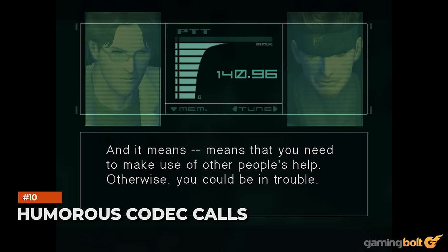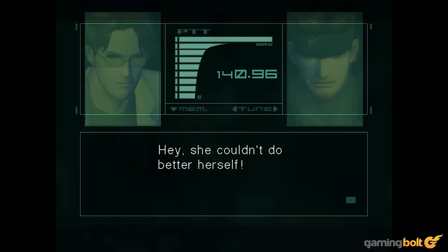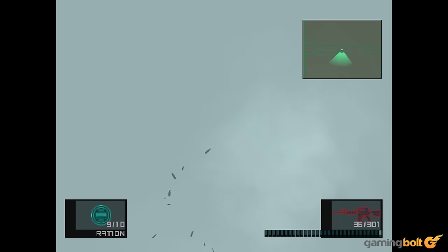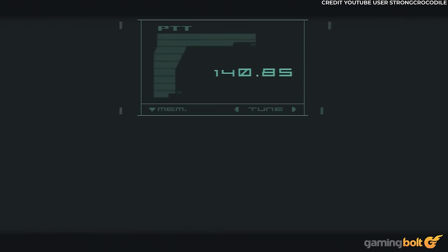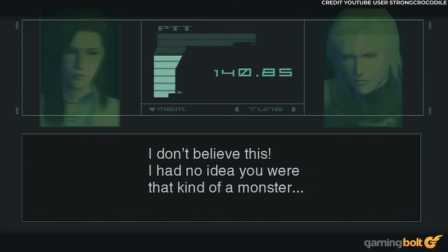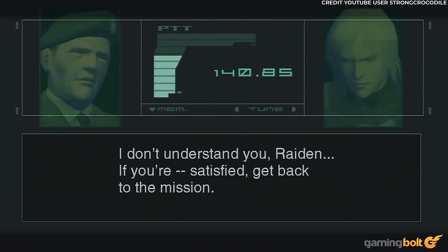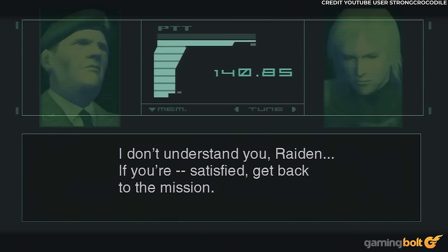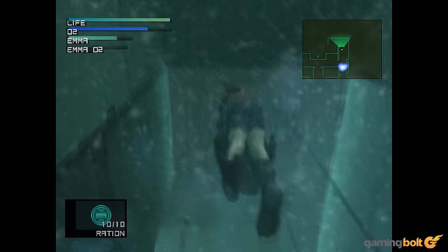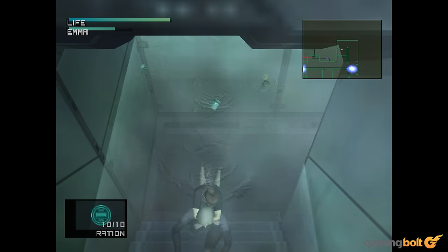Humorous Codec Calls. There are literal heaps of dialogue within Metal Gear Solid 2's innumerable Codec Calls, with some providing an air of light comic relief. Repeatedly shoot seagulls and you'll summon a Codec Call from the Colonel and Rose. Rose needs to be kept happy, for she saves players' progress. However, killing defenseless animals is not within her approval, and she'll continually criticize the player and refuse to save their game unless they apologize. Elsewhere, she'll air her disapproval should Raiden stare at Emma a little too long through the underwater air pocket window.